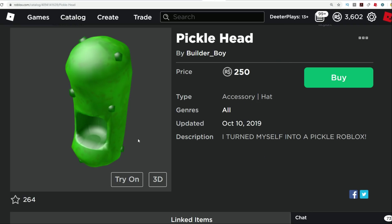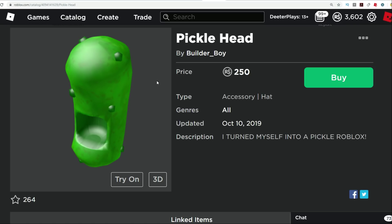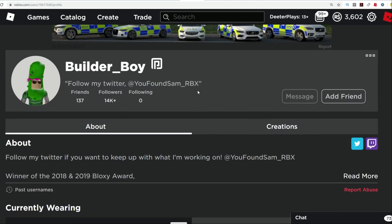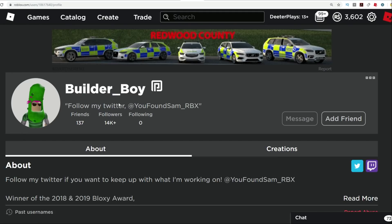Now I can turn myself into a Pickle Rick in Roblox. I can't wait to see the outfits people are going to come up with for this one as well — they're going to have full pickle clothes and everyone's going to be running around like 'I'm Pickle Rick.' It's going to be hilarious. So this is Builder Boy — he looks like he's wearing his pickle outfit and a little green shirt, and congratulations to Builder Boy for making it onto the UGC team.